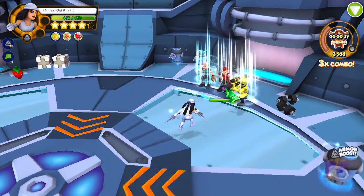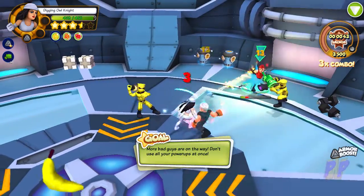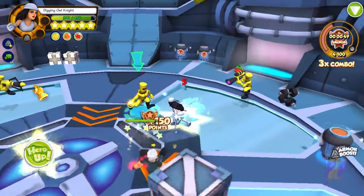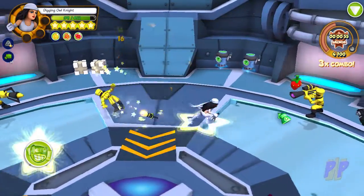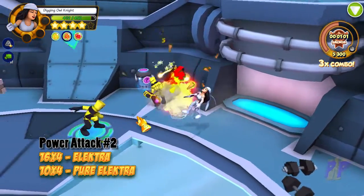We'll try out power emote number one. It is AOE if you can line them up. I think it just hits whoever it hits first and takes them out. Number two — ninja spin. So the exact same power emote, it looks like.